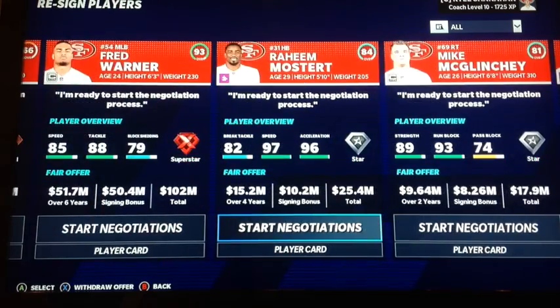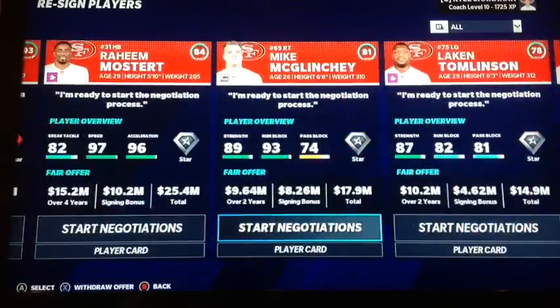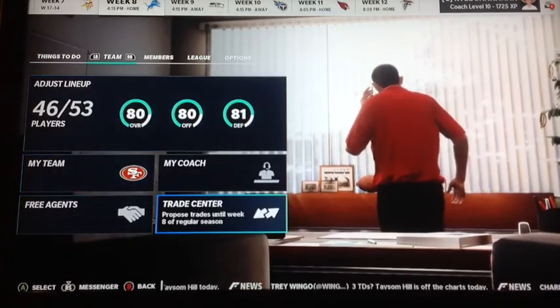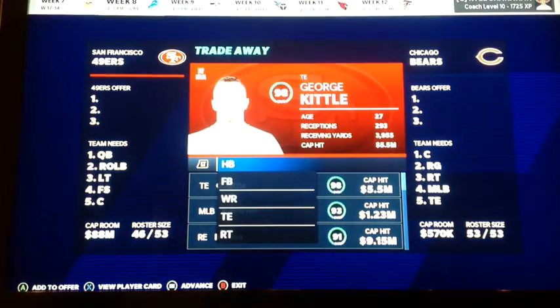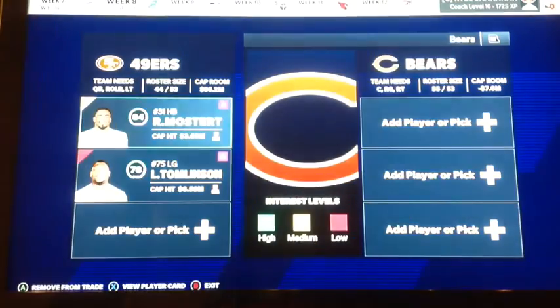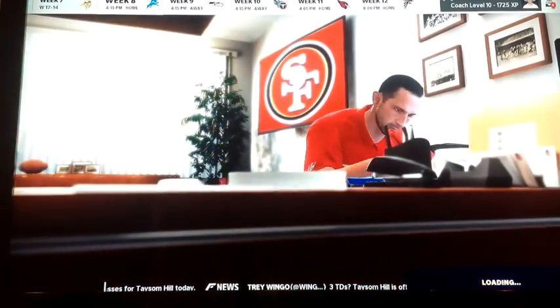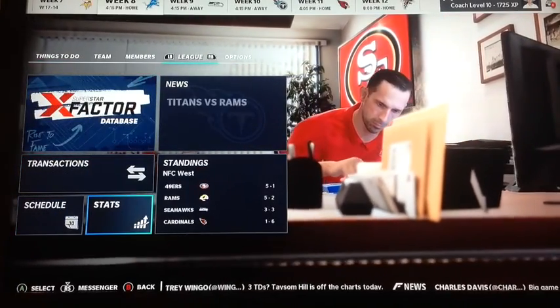Fred Warner needs a contract, as does Mike McGlinchey. The rest can definitely go. I could probably trade Lincoln Tomlinson and Raheem Mostert though. We just overpaid Fred Warner a lot, and Mike McGlinchey was kind of underpaid for a tackle of his caliber. We're trying to keep it realistic, but we also do have to trade players when scenarios like this come up. So I'm going to try to trade these two — Mostert, Langdon — to get the 14th overall pick. Those other two players were just to make the cap work.